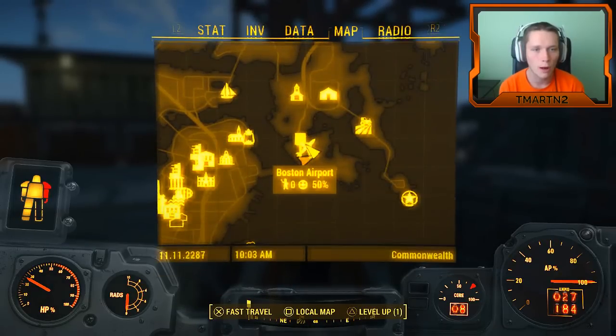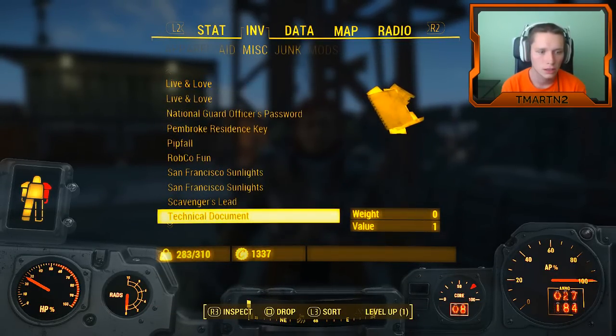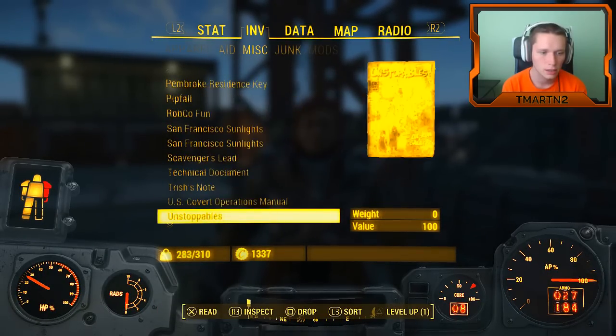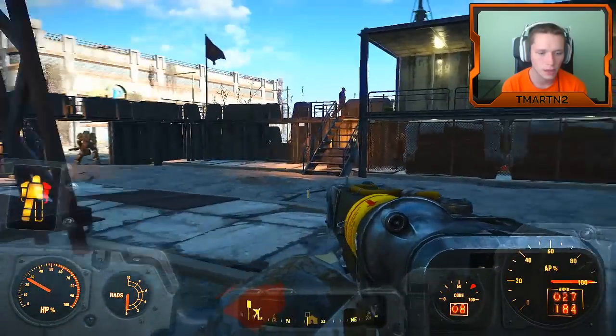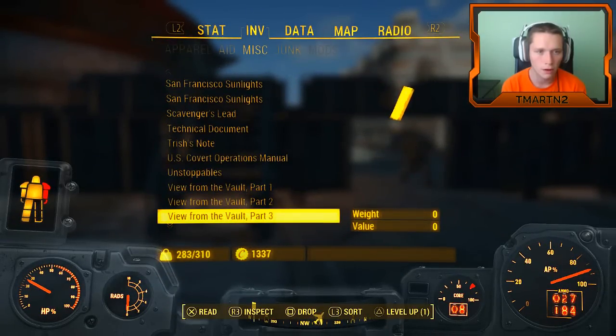You're also going to need a massive power source to get the signal interceptor running. We have a list now. If we go to our inventory — technical document, is that it? I don't even know what it is. You cannot equip this item. I guess we'll just follow our map.